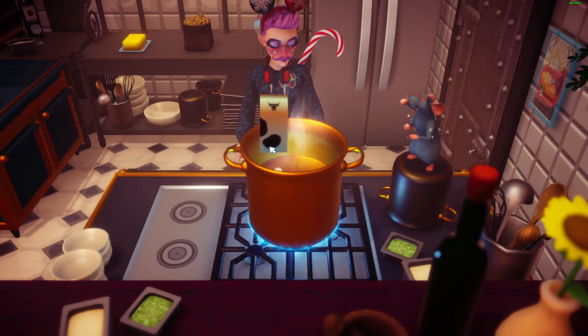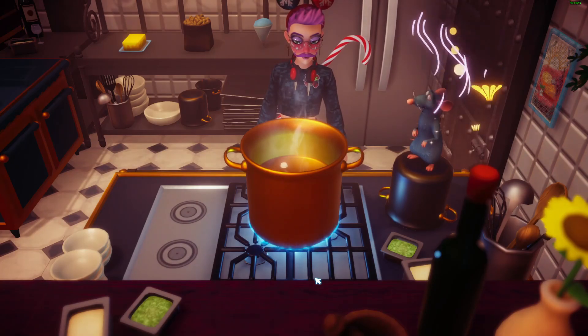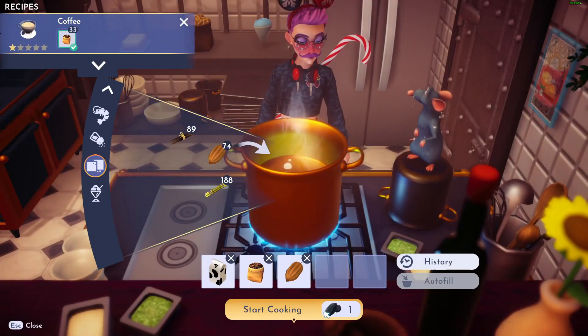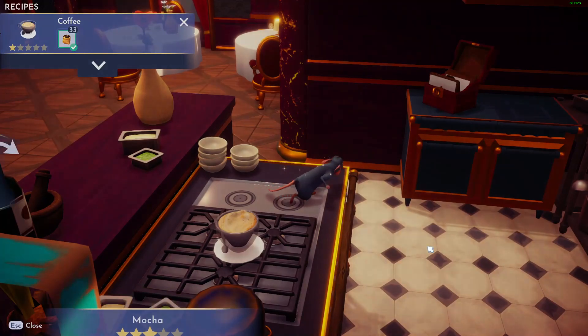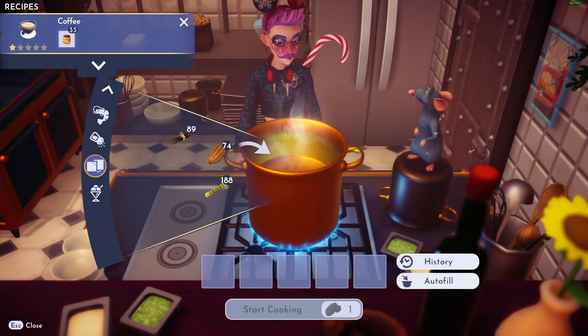Moving on, we're going to do coffee and milk, and that will make us a latte. Then milk, coffee, and cocoa will give us a mocha. And that's how you make coffee, latte, and mocha in Disney Dreamlight Valley. Thank you very much.